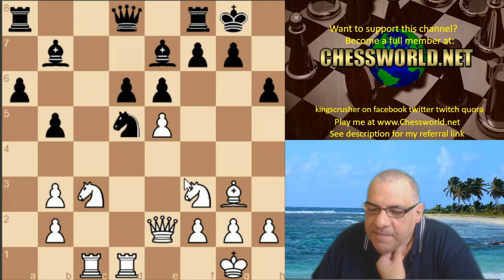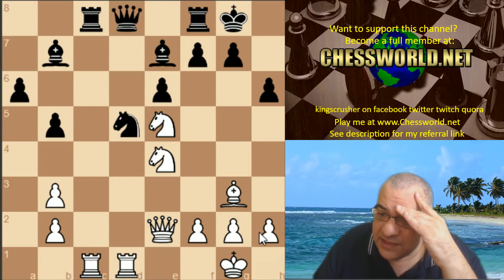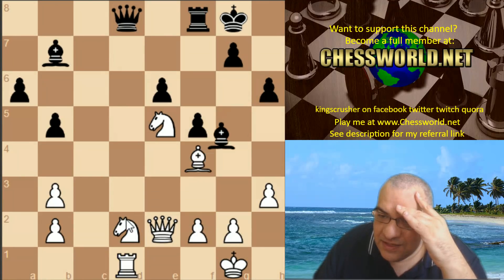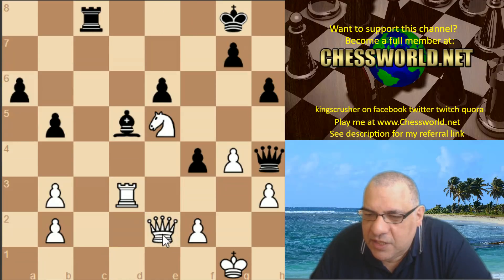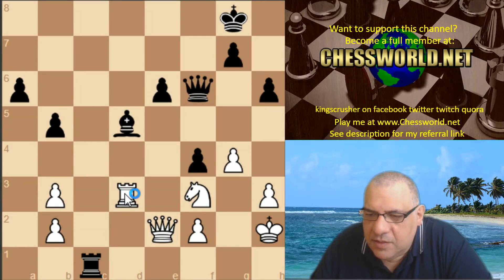Knight takes is hitting my queen. Without a f-pawn I'm not so optimistic about anything really - it does give a lot of optimism, that f-pawn, as in the other game. It looks pretty grim actually. Yeah, if queen g-frame... this looks fairly grim.